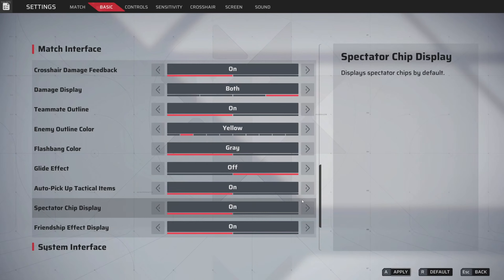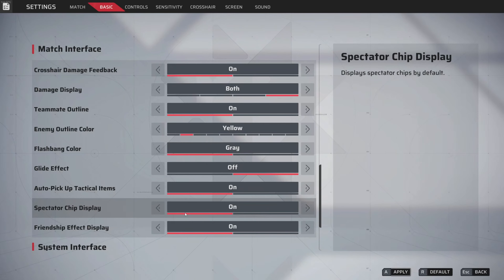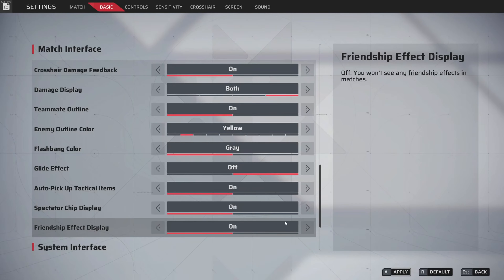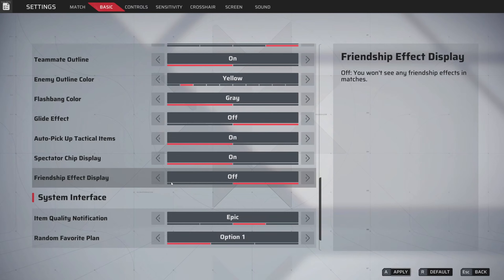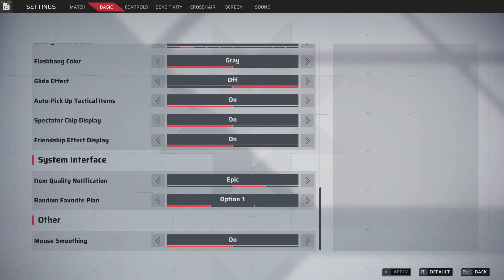Auto pickup tactical items — keep that on, you don't want to forcefully pick them up. Spectator chip display — if you don't deal well with pressure, turn this off; otherwise keep it on. Friendship effect display — if you're playing competitively, maybe turn it off so it's not distracting. Mouse smoothing — all you need to know is this will absolutely mess up your aim. Even if you play other shooters, turn this off. It will destroy your aim and muscle memory, so just trust me and turn it off.